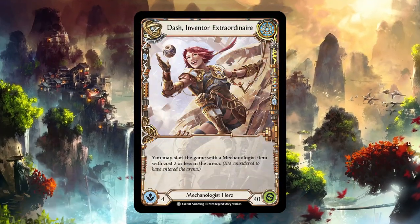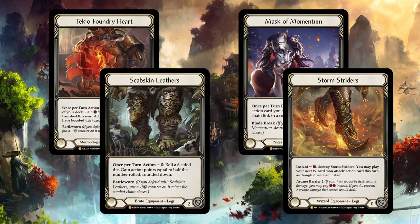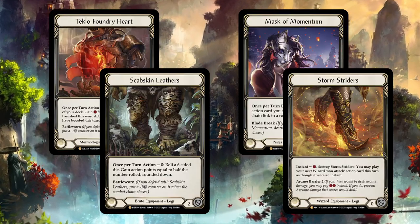So at the moment, you have classes like Mechanologist, Wizard, Warrior, Brute, and Ninja. All of these have legendary equipment pieces that are worth under $100.